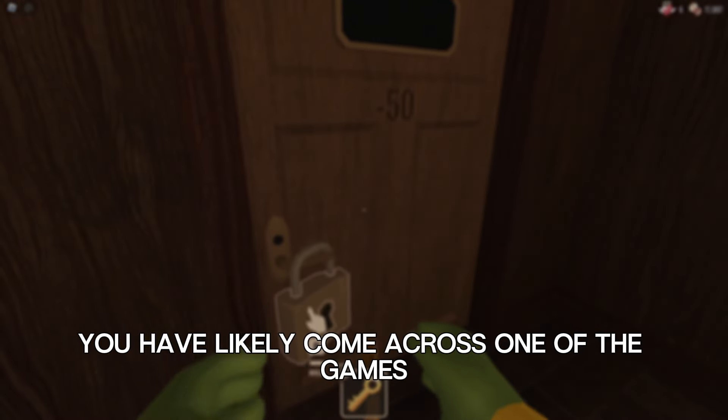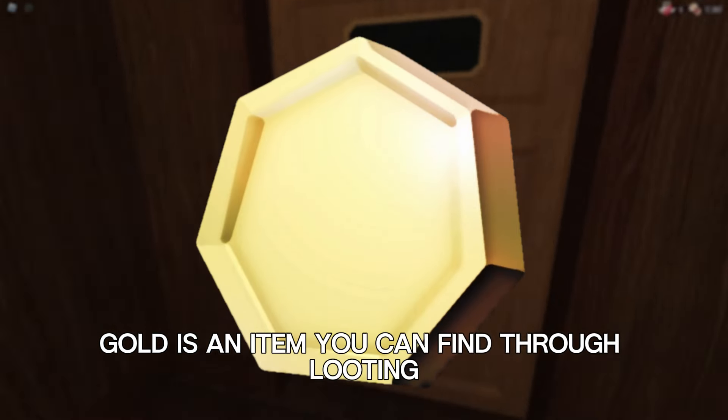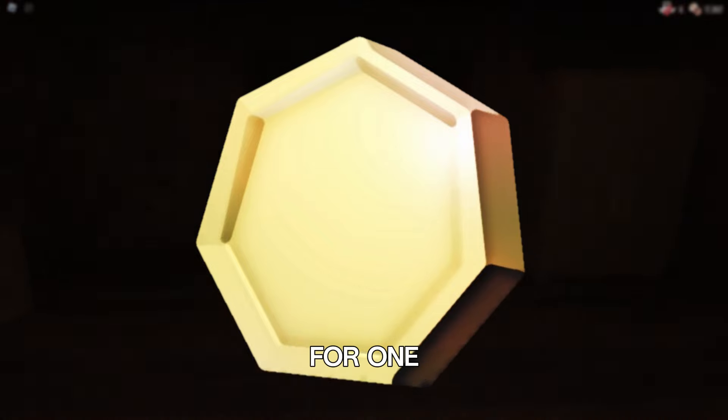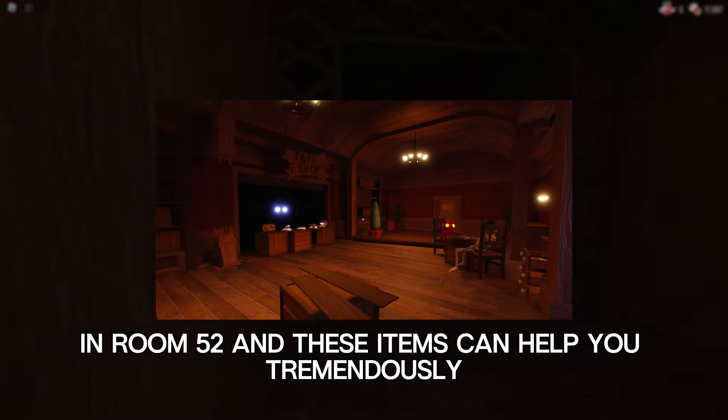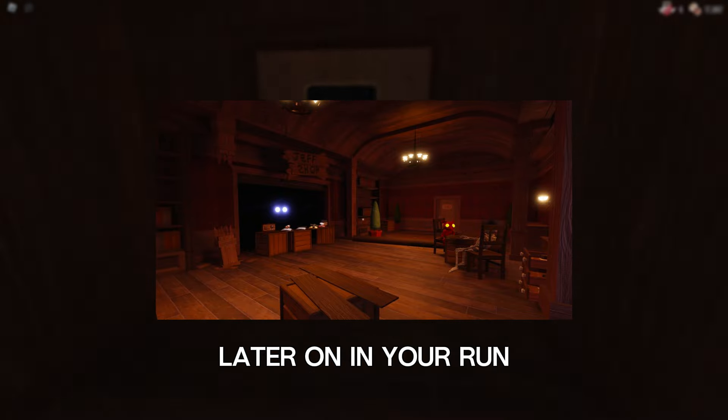If you have played Roblox Doors, you have likely come across one of the game's two currencies, that being gold. Gold is an item you can find through looting in the various rooms, and it has two purposes. You can use it to purchase various items at Jeff's shop in room 52, and these items can help you tremendously later on in your run.